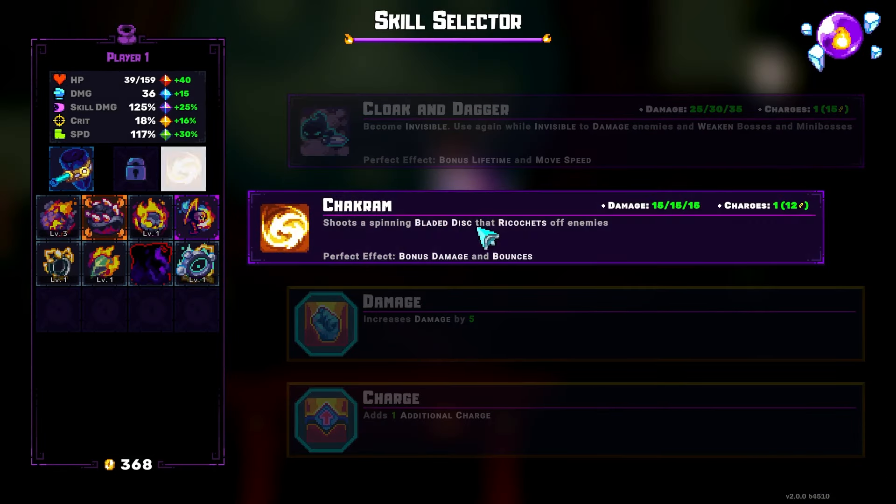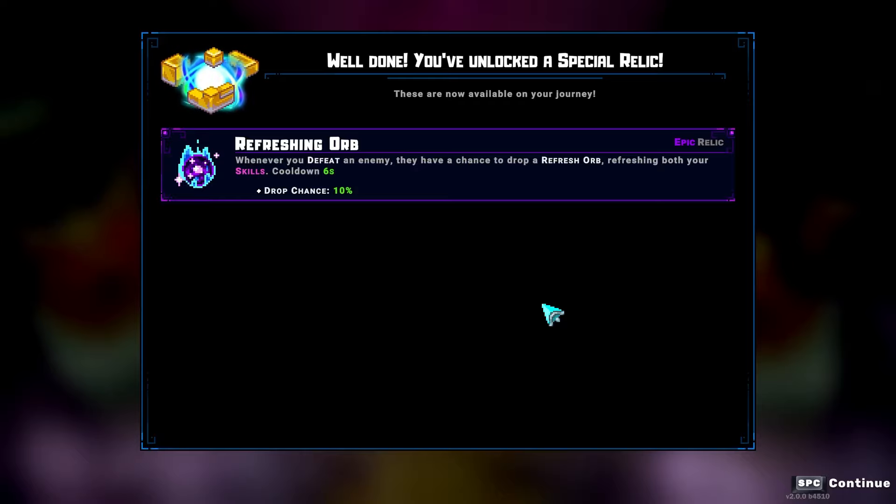Chakram upgrade one's pretty sick - increased crit chance of Chakram by 10%, and when you crit, you freeze. Pretty solid upgrade. Refreshing Orb: whenever you defeat an enemy, they have a chance to drop a refresh orb, refreshing both your skills. Cooldown 6 seconds, drop chance 10%. Wait - this is kind of cracked. I wonder if there are levels. 10% chance, so every 10 enemies, every 6 seconds roughly. That's pretty interesting. I'm curious how strong this will be in a speedrunner's build. I'm a speedrunner at heart - everything always goes back to: is it speedrun worthy?